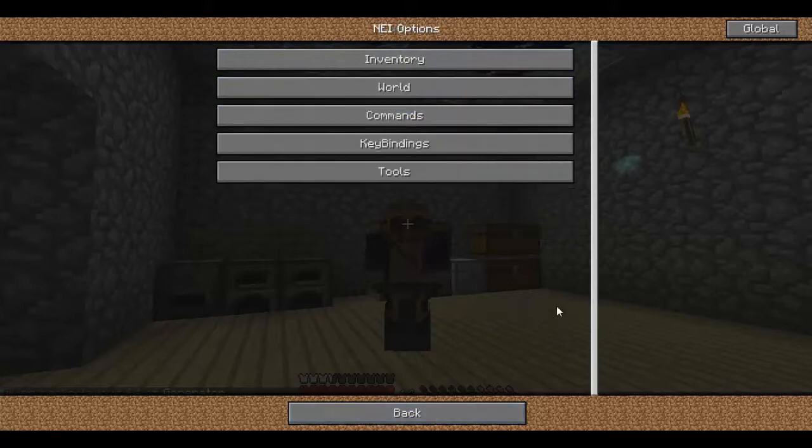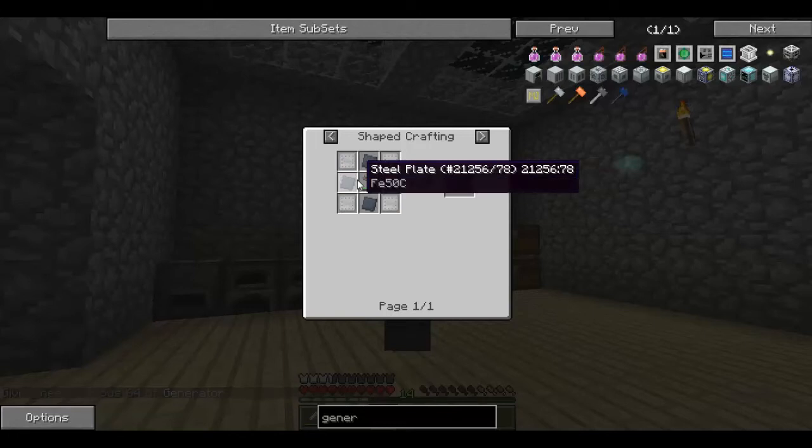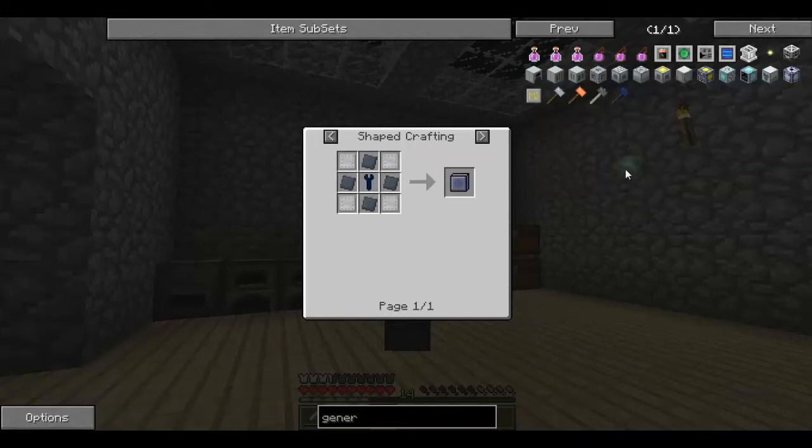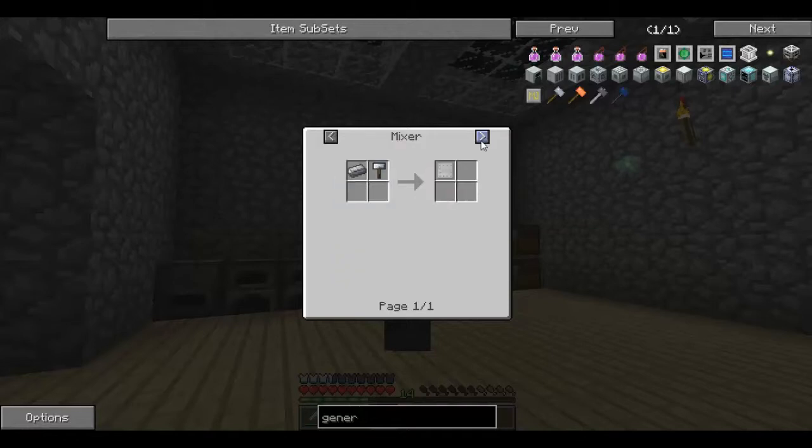The generator needs either stainless steel or steel. I thought you could use a regular machine block - I was wrong. So then I started looking into how the hell do you make steel. And the way that I normally know how to make it is a blast furnace.